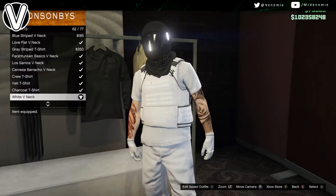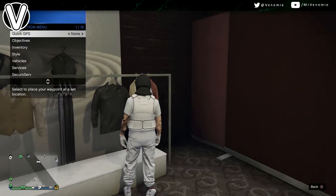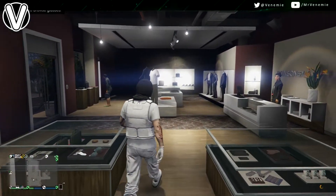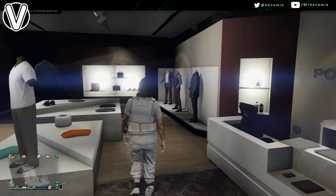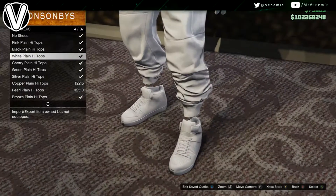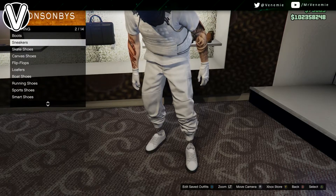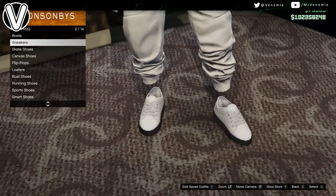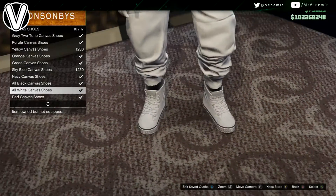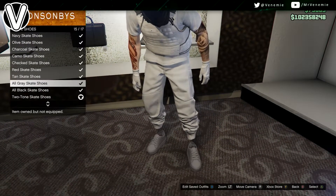After that, go down to t-shirts and put on the white v-neck. You will need the white joggers — I'll link a few ways on how you can acquire and save the white joggers in the description below, and I'll post one in the comment section too. Director mode is a little iffy and patched, but there are very reliable transfer glitches and many other ways you can obtain them. For shoes, I'd personally recommend either high tops or the skate shoes — either the black and white skate shoes or the high tops.